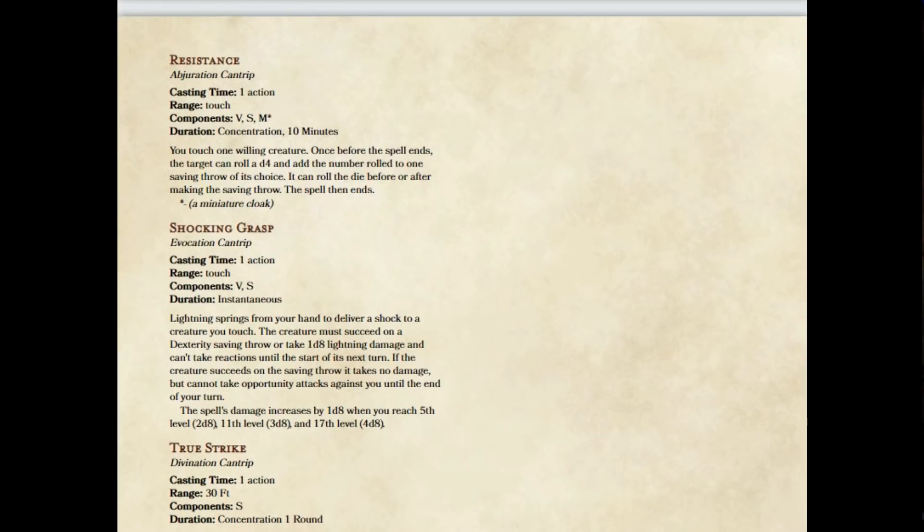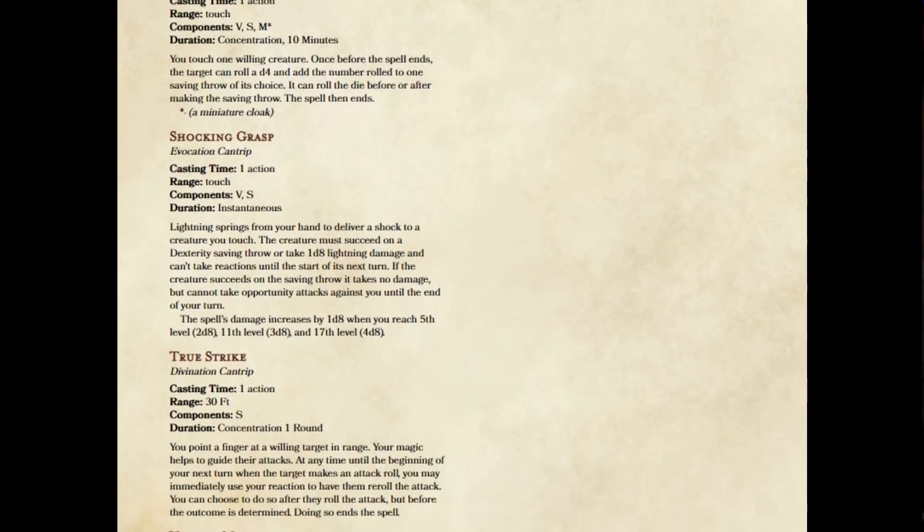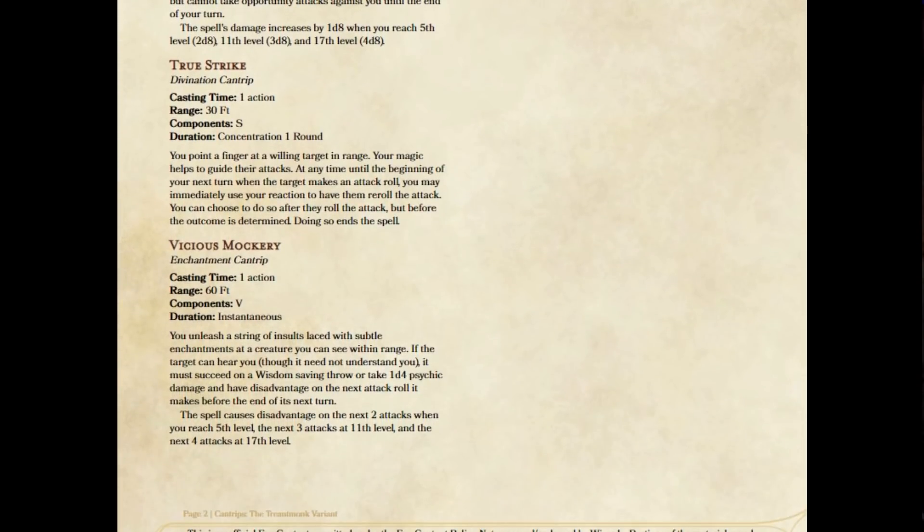And then we're going to have our standard damage scaling at 5th, 11th, and 17th level. Now my original thought was to keep it as an attack roll, where if you missed you could still move without provoking opportunity attacks — but that didn't make sense. Because if you missed the creature, why is it not able to make opportunity attacks? But by having it as a saving throw, you are absolutely hitting the creature, you're touching the creature, electricity is surging through them — and maybe they take some damage and it severely impacts their ability to take a reaction, or it's a light shock and it just minorly affects their reaction — which just made more sense to me.